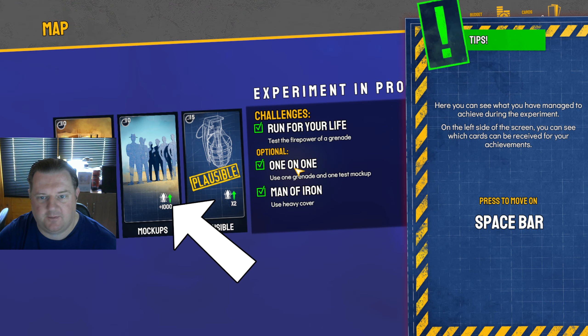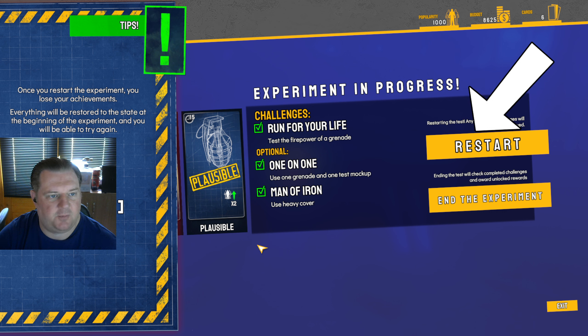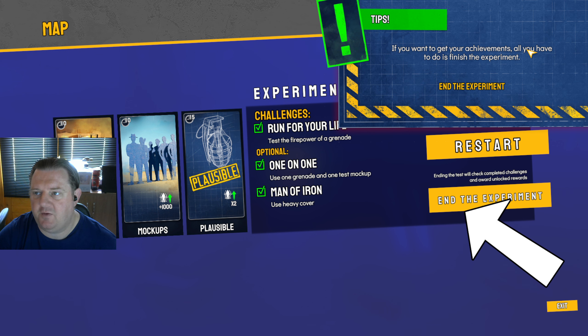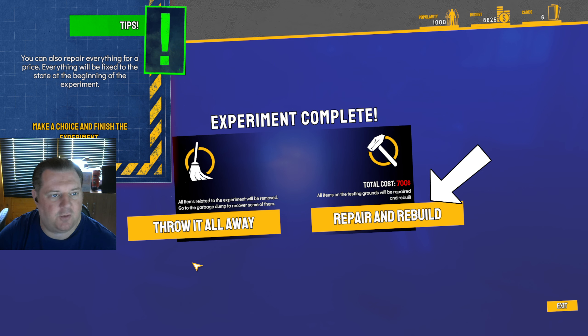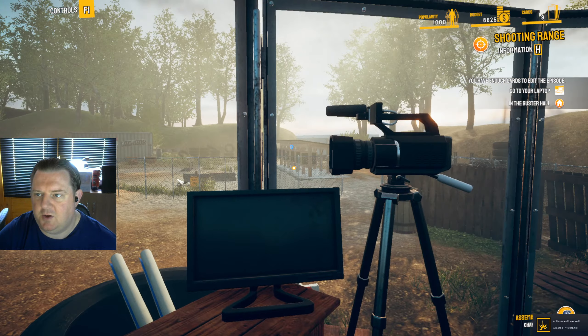Experiment complete — press escape to finish. Here you can see what you have managed to achieve during the experiment. On the left side you can see which cards can be received for your achievement. Once you restart the experiment you lose your achievements — everything will be restored to the beginning state. If you want to get your achievements, all you have to do is finish the experiment. It's going to cost me $700 — I'll just throw it away.